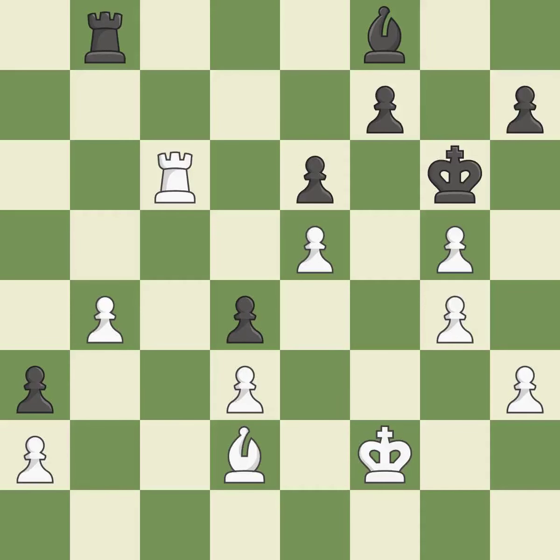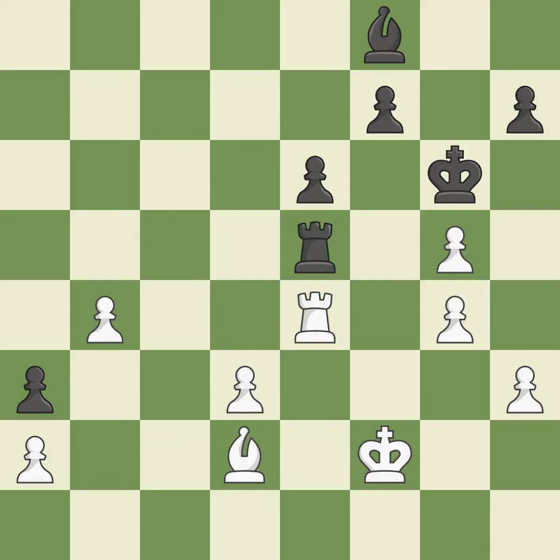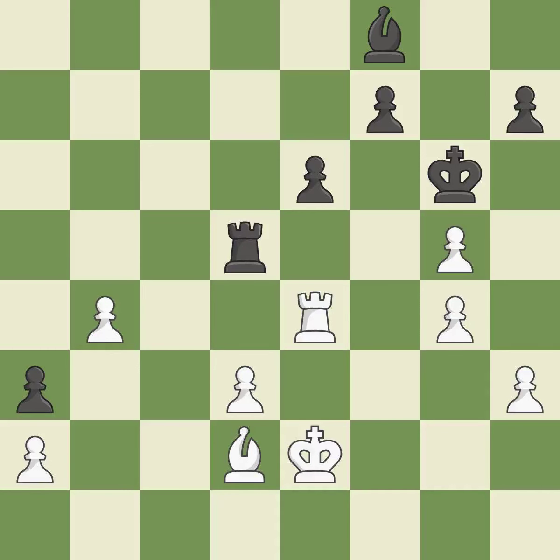A rook enters the action after developing outside of its starting square. This defends the pawn that was attacked. A powerful play — among the best actions. That's a decent move. This is winning material. The rook is now on a square that is more secure. This defends the attacked pawn. This shifts the bishop to a square with more activity, giving it greater scope.